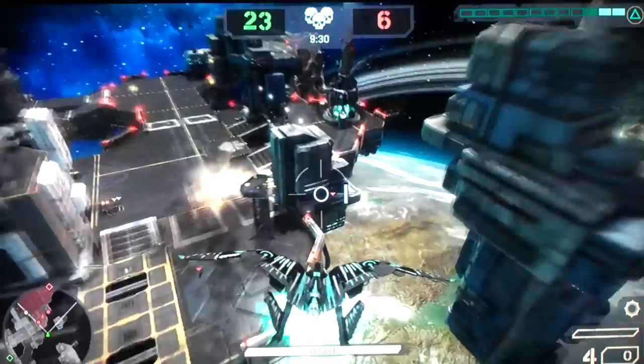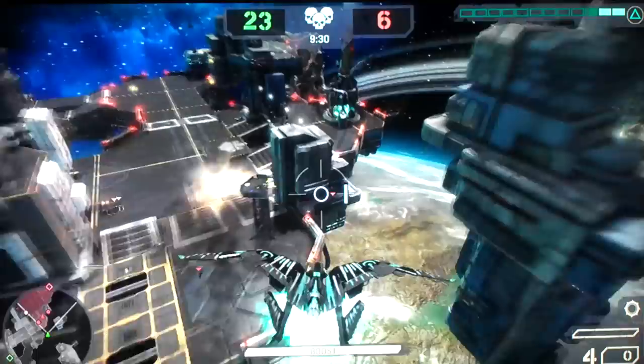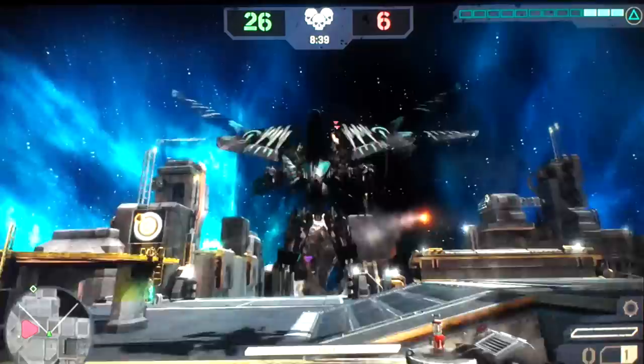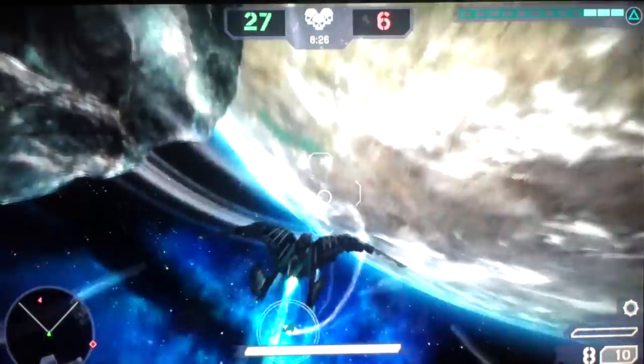I have been bombing their base for a while, and the best thing the enemy can do at this point is grab a Hawk and try to get me down. So here is this guy who gets a Hawk. He is trying to shoot me down, but I do not let him go behind me. The key is to always keep him in your sights. This guy really knows how to dodge my missiles — he is really giving me a hard time.